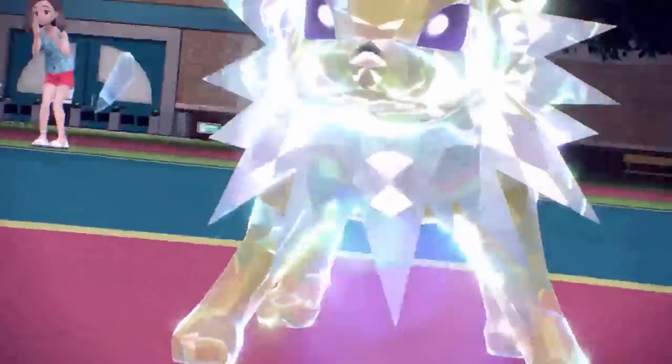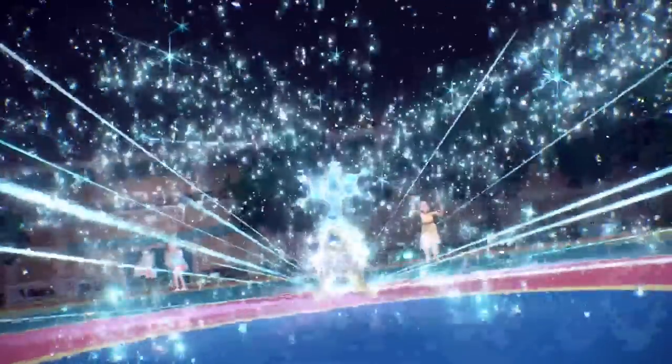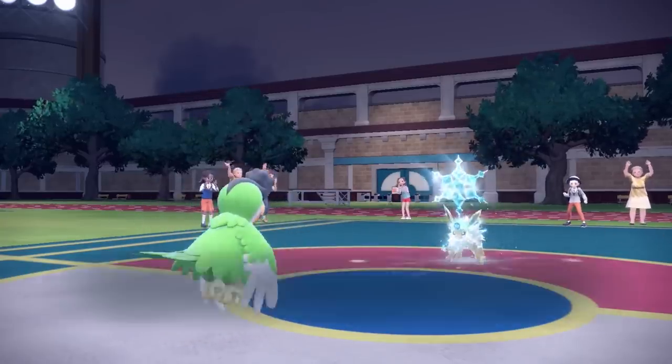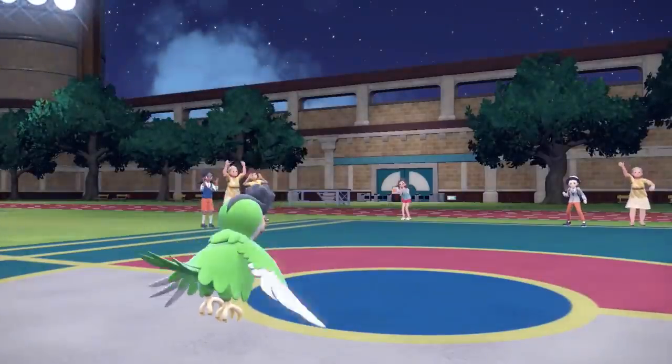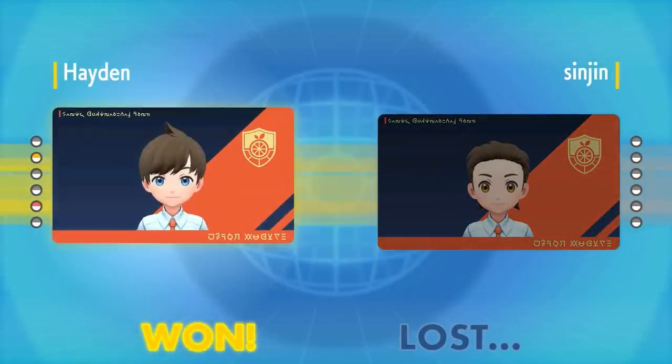I go for facade and the opponent terastalizes Jolteon into ice type — interesting, giving it stab on a strong ice move against ground types. However I outspeed with Squawkabilly's ability — jolly max speed. The Jolteon should theoretically have outsped me if fully speed invested, so it's a weird set. The ice tera actually settled the game because Palmat's mock punch with iron fist, punching glove, and stab easily finishes it. Game over. I'm just out here battling anyone who wants to — follow on Twitter if you want to battle. See you next time.